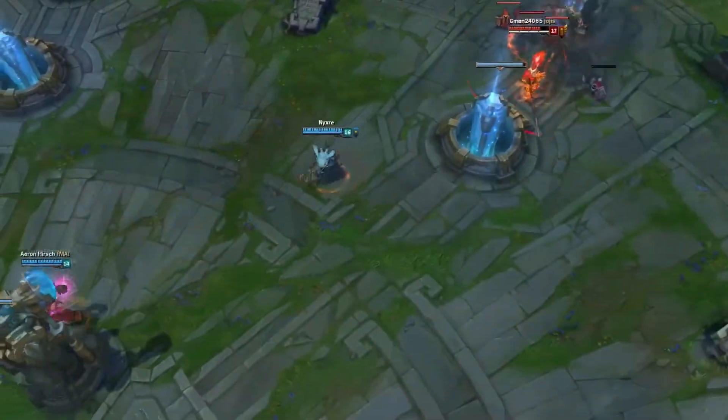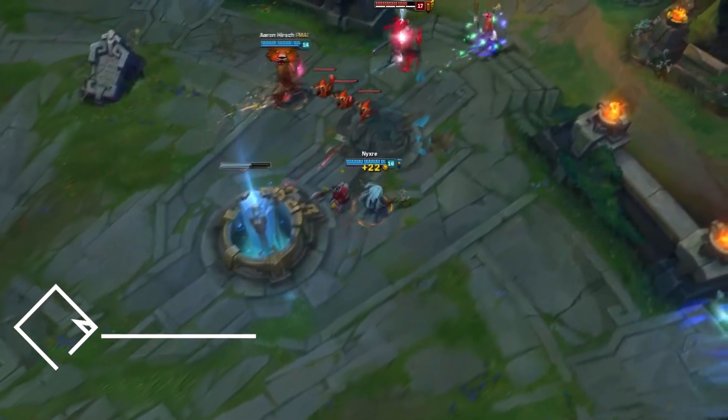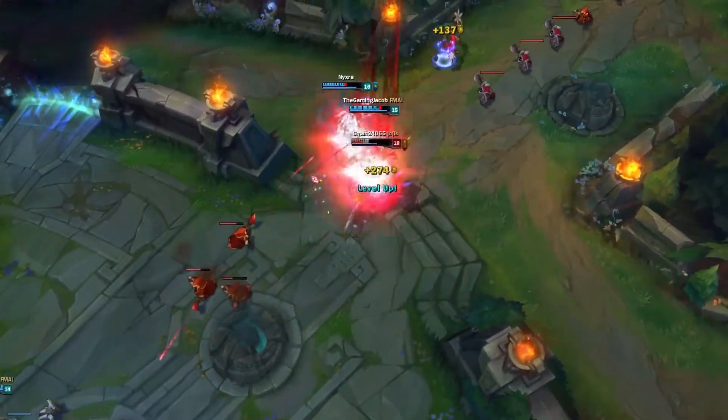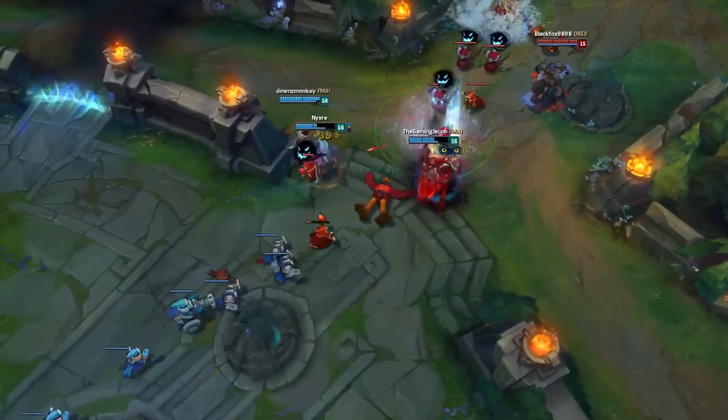One final bad thing about Bruiser Fizz is something which is usually a problem with Fizz in general, and that is the weak early game he has prior to reaching level 6. Once you have your ultimate available there is room for outplay potential and the ability to turn a teamfight around in your favor, but without it you're relatively weak as all of your abilities will put you directly in harm's way if you are using them for maximum damage output.